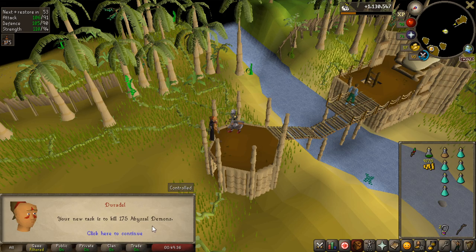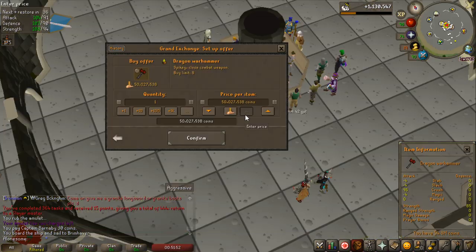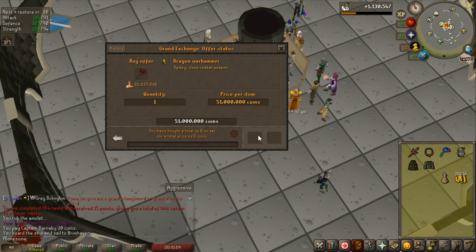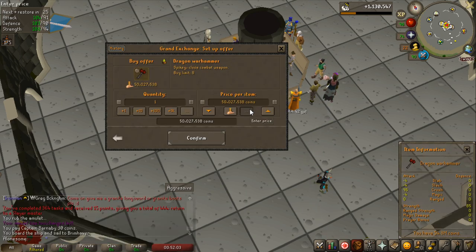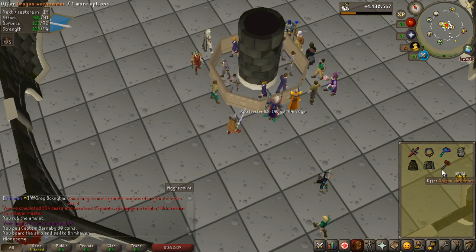I do actually have a bludgeon to complete — only need one more piece. So let's hopefully get it from the Abyssal Sire. I think I want to buy back a dragon warhammer for this because I have 175 Abyssal Sire to kill. I'll need the dragon warhammer to make it a lot easier — just hitting one spec on him makes it super easy to get the kill. It bought for 51.3 mil.